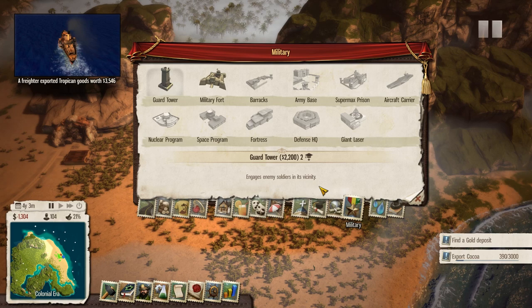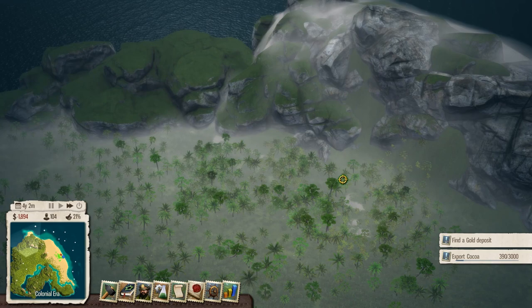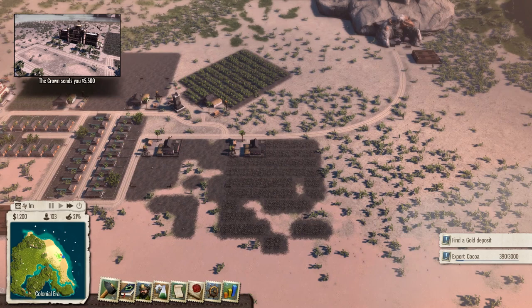What are you? Coal - ugh, annoying. We're going to have to keep going until we find the gold mine. Let's do this one next. We're in minus now, but that's okay - it happens. It's not something I'm majorly worried about. The crown sends you 5,500 - we just get cash occasionally for no reason other than the crown loves us.